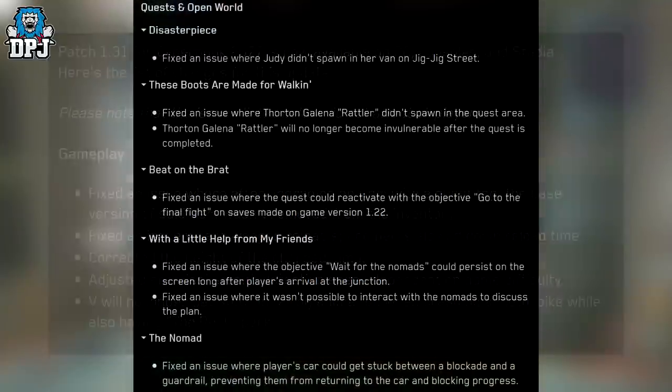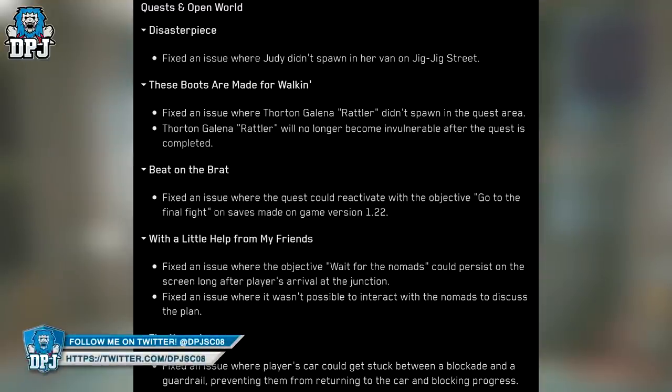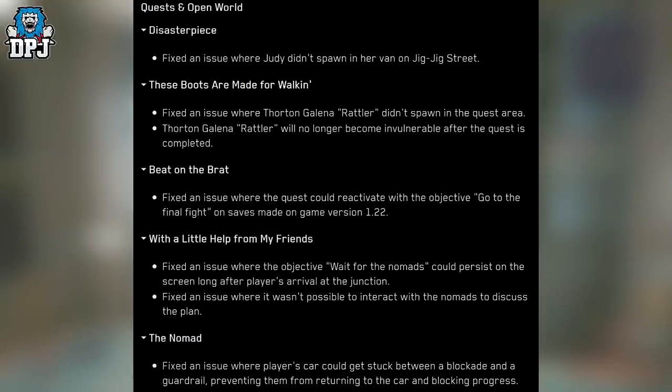On to quest and open world. Disaster Piece: Fixed an issue where Judy didn't spawn in her van on Jigjig Street. The Boots Are Made for Walking: Fixed an issue where the Fort Angelina Rattler didn't spawn in the quest area.